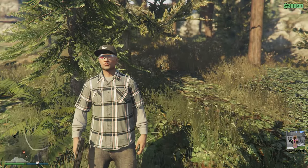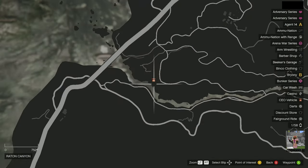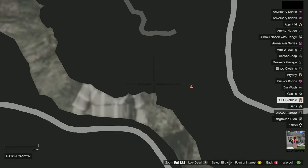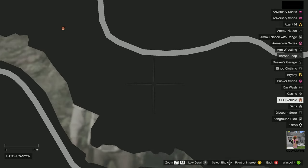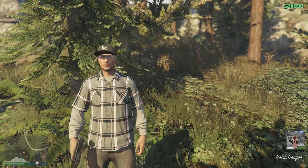The first possible spawn location for the black van is in this area. But for us this is a no-go, so we're going to keep moving.